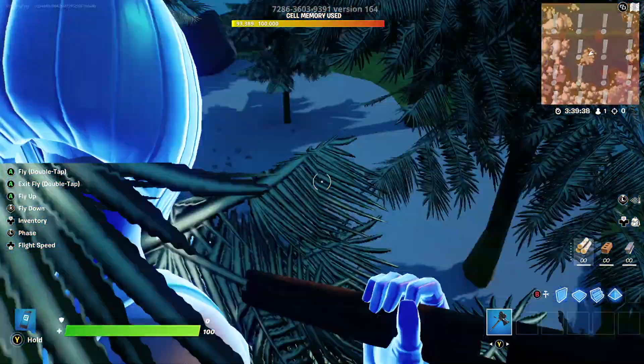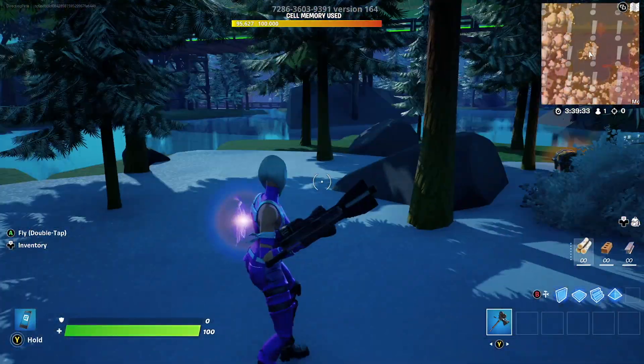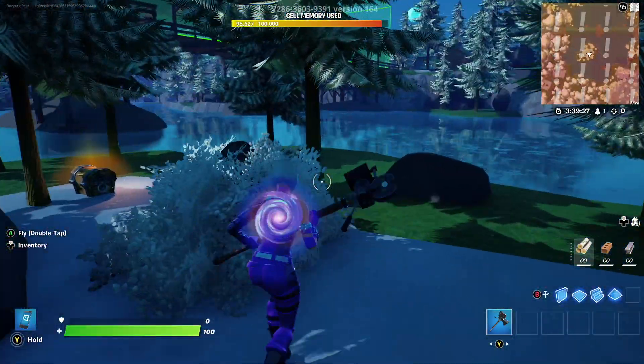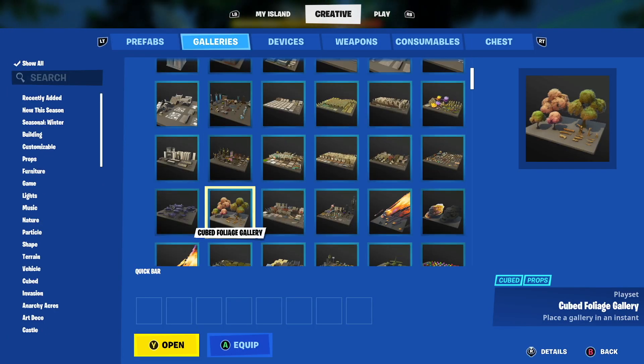I'm going to go over to this little island here and I have more than 4,000 memory free. Easy — I can easily build here. This shouldn't be a problem at all. I have tons of memory. I could create a whole little POI right here if I wanted. Well, not exactly. Let me show you why.